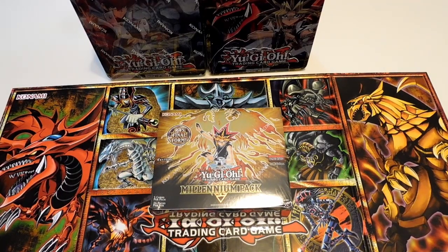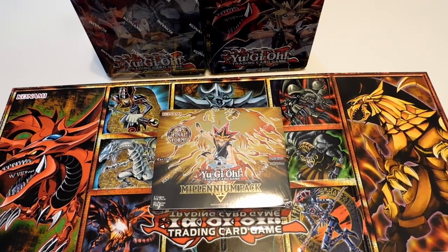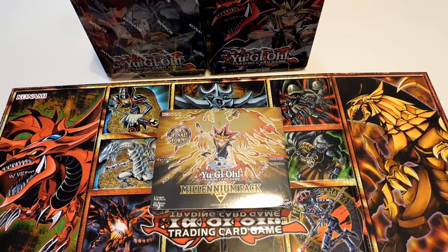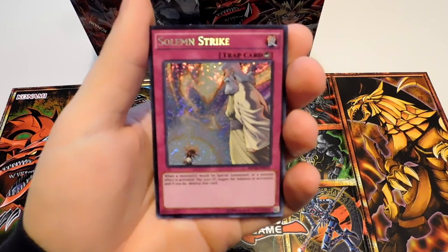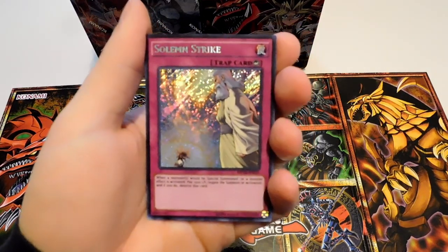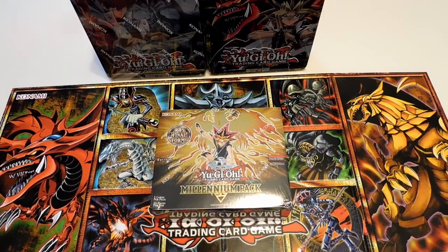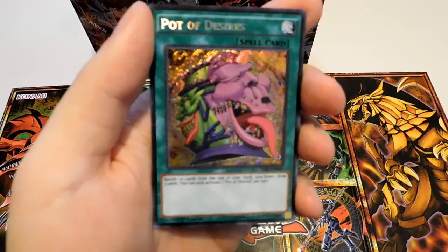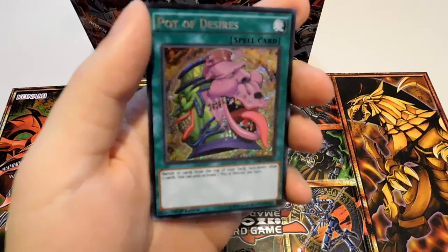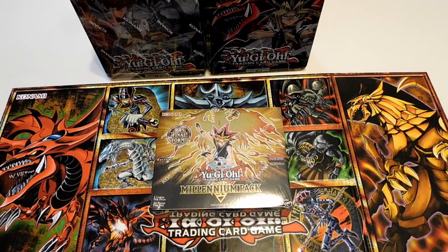The only thing I just want to show out of the packs that I got that I'm not opening here, because I didn't want to wait and opened them on my birthday — I did manage to pull a Solemn Strike from a tin, so pretty happy about that. It's a really great trap. And I got a Pot of Desires, which is the most valuable card from the Dark Illusion. I was kind of hoping to get more Magician cards because I wanted to build a Magician deck.